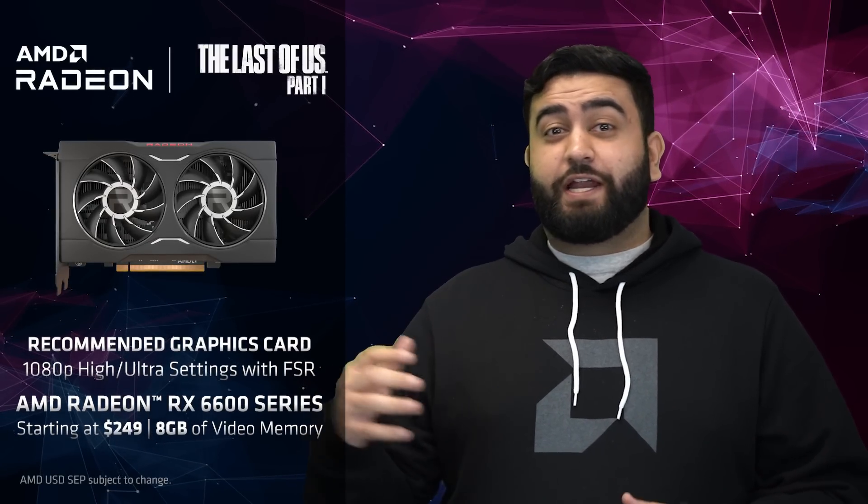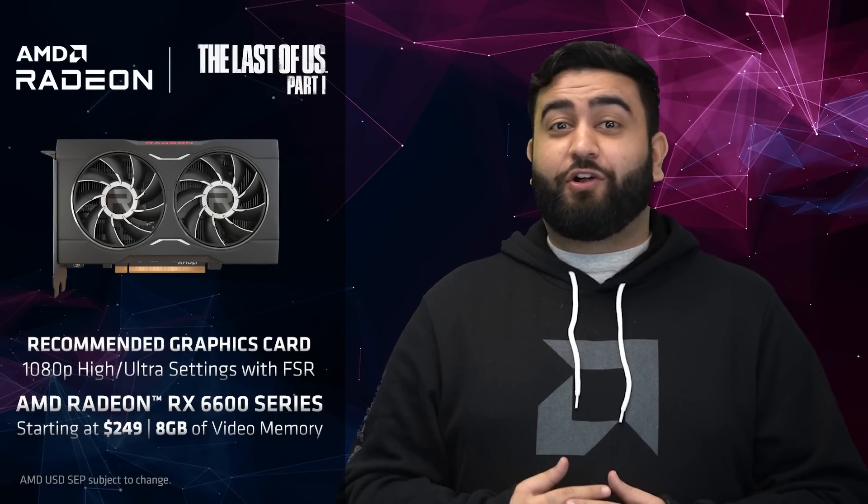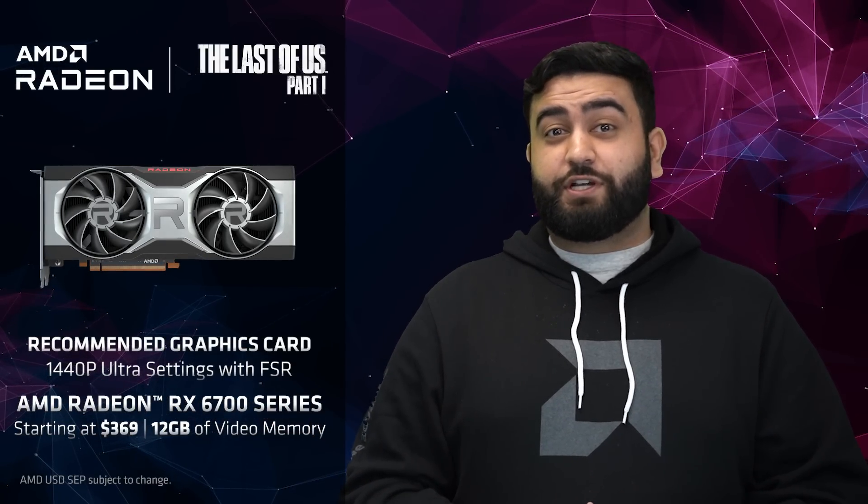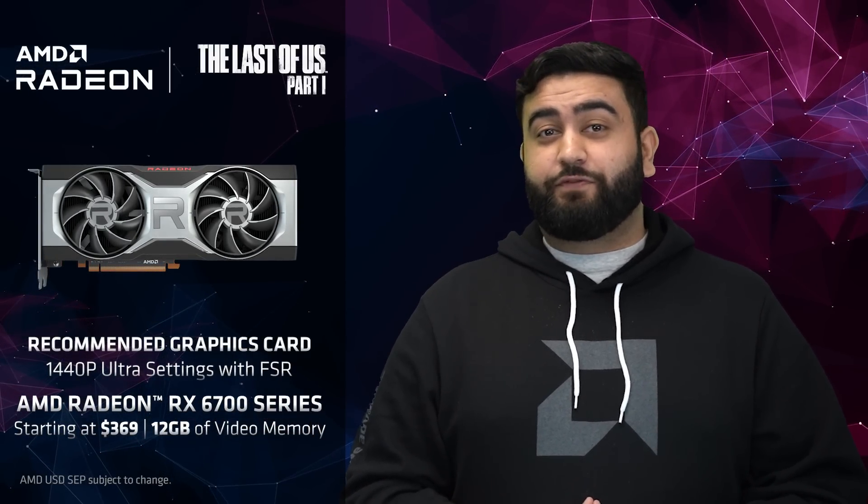If you're thinking of grabbing The Last of Us on your Ryzen and Radeon powered system, you're in for an awesome gaming experience. If you're a 1080p gamer that wants 60fps at ultra settings, we recommend our Radeon RX 6600 series. If you're a 1440p gamer, the Radeon RX 6700 series is a fantastic option with 12GB of video memory. And lastly, if you're playing at 4K and you want a buttery smooth experience, the Radeon RX 7900 series is the card for you.